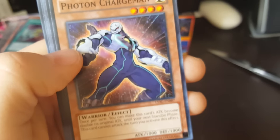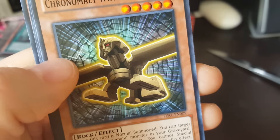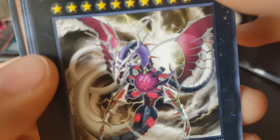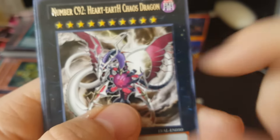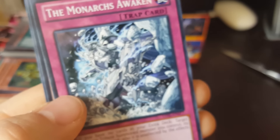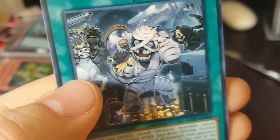Sylvan Guardiok. Photon Chargeman. Gorgonic Golem again. Chronomaly Winged Sphinx. Number C92 Heart to Earth Chaos Dragon — that looks awesome. Here's all its text — 1000 attack and zero. Holy crap. Release, Reverse, Burst again. The Monarchs Awaken again. Ghost Trick Skeleton. Ghost Trick Museum — that mummy just looks so weird, so cartoony.